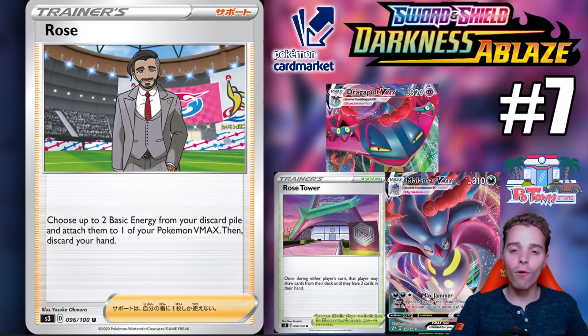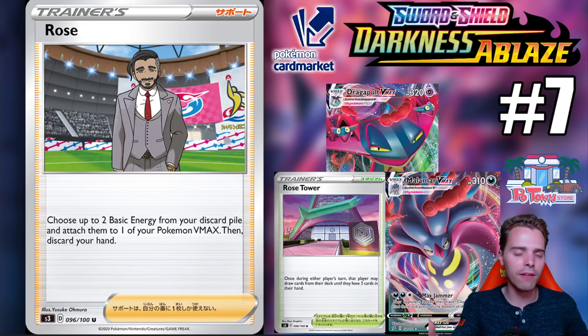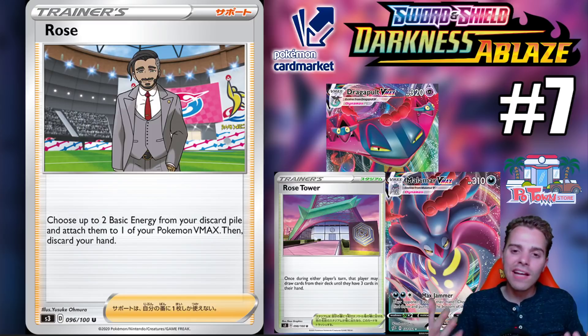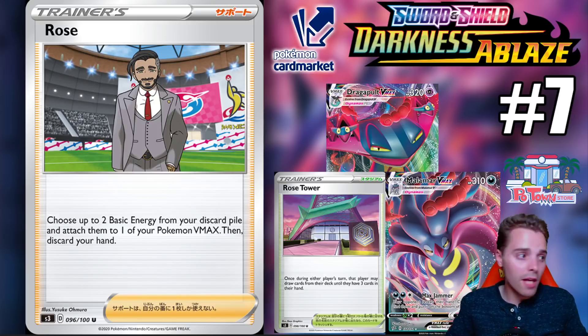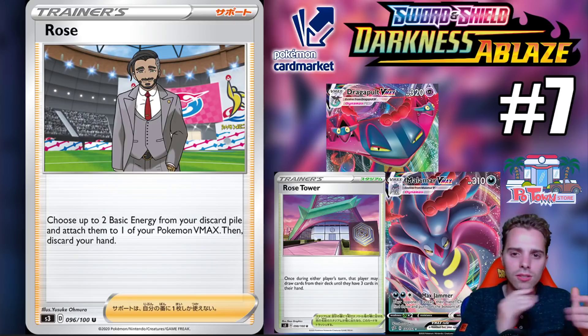Number 7 is Rose, a supporter that lets you choose up to two basic energies from your discard pile and attach them to one of your VMAXes, then discard your hand. VMAXes stay in play for one or two turns due to high HP, and taking prize cards gives you cards back anyway. This will make VMAXes that previously lacked energy acceleration — like Stonjourner VMAX or Malamar VMAX — suddenly playable. Every VMAX released from now on will prompt the question of whether to include a Rose engine.